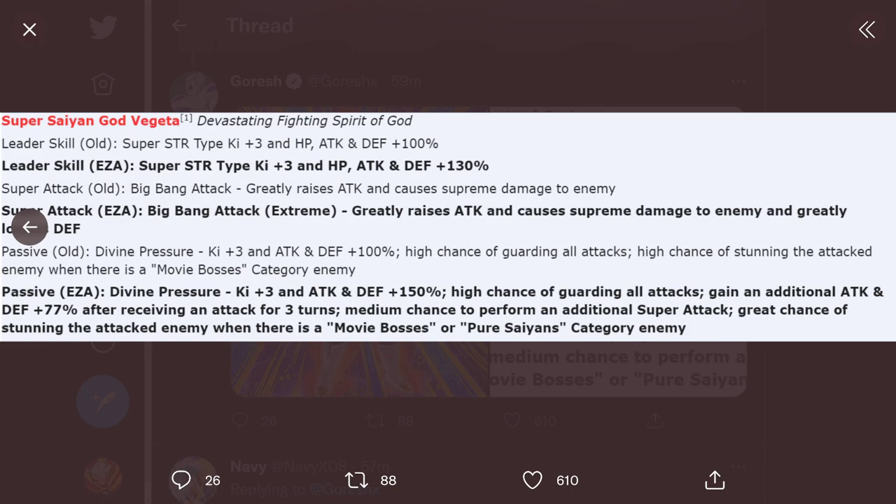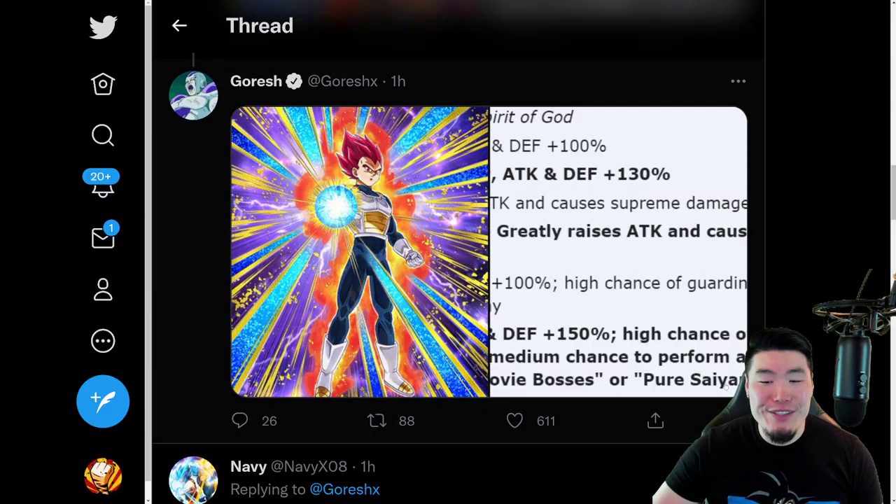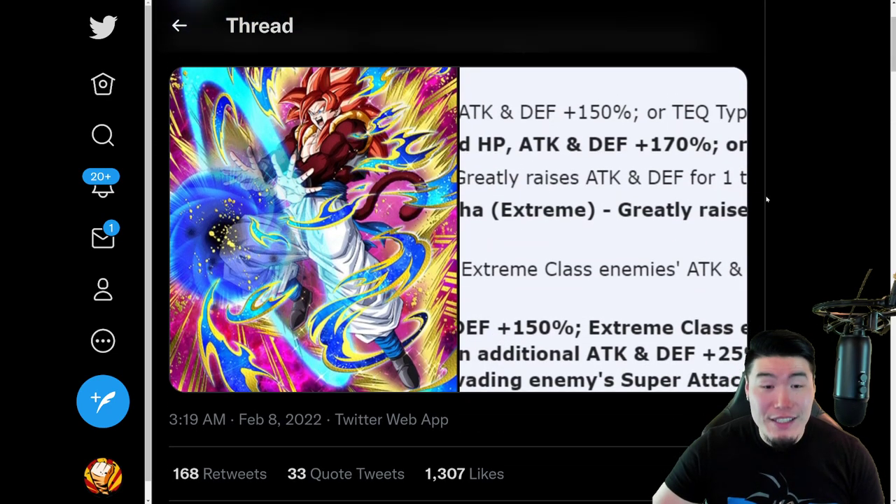With that said, this Vegeta is going to hit very hard and his defense will be great because he has that high chance to guard. But I don't love a chance to guard because you never know what to expect — if he doesn't guard and you think he's going to, and you take a super, it could definitely screw you and end your run. I wish it was at least a great chance to guard, if not guaranteed guard. But maybe guaranteed guard would have been too broken. I'm not trying to crap on Vegeta — I think it's a great Extreme Z Awakening. I'm just more excited for Super Saiyan God Goku between the two, and I'm definitely more excited for Super Saiyan 4 Gogeta over Omega Shenron.